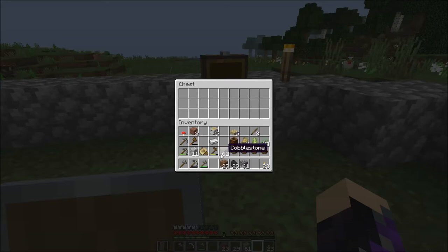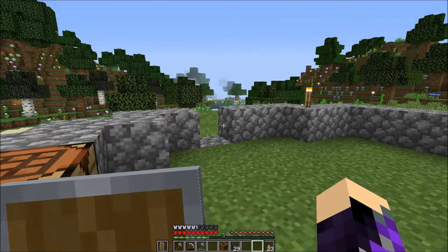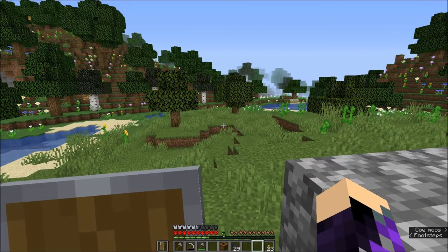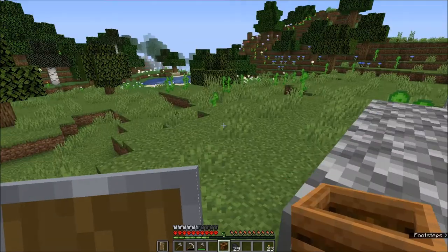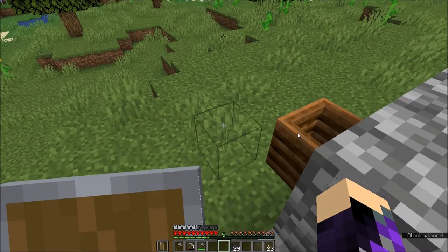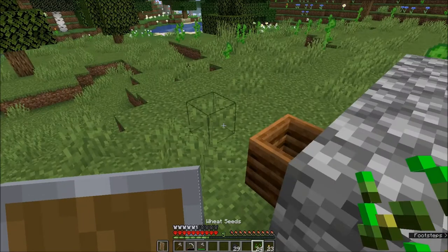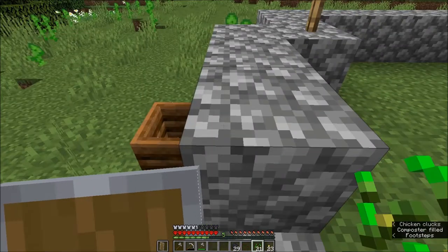Oh, we got our compost — that's right. I don't need all this cobble or dirt or granite or diorite or my mushroom or my birch. The wheat. Let's grab our composter. Probably don't need the boat either. There's another beehive — I see it. And then our seeds. Why is my game being this way? You guys are probably tired of me complaining about this — I'm tired of me complaining about it. That makes two of us.